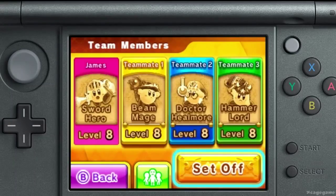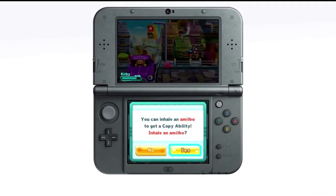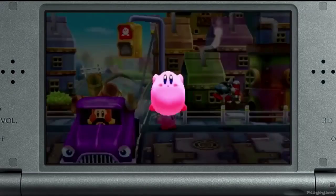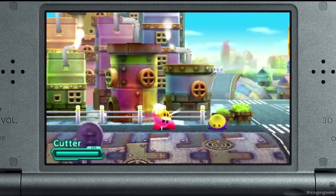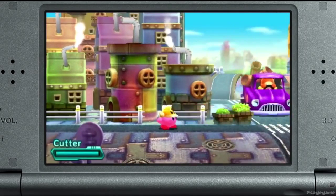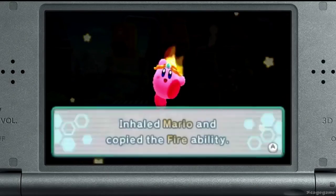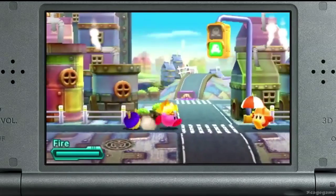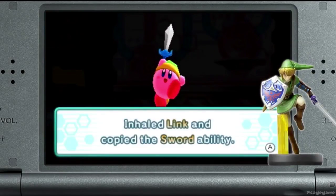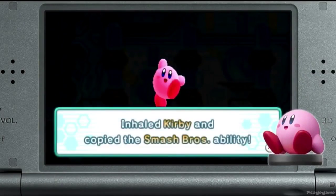You can also play alone with computer-controlled sidekicks. The game is also compatible with every amiibo figure. If you tap an amiibo, Kirby will get copy abilities in the game. Some amiibo will even give you character-specific abilities. For example, if you tap the Mario amiibo, Kirby will get the fire copy ability. And if you tap the Link amiibo, Kirby will get the sword copy ability. Why not try different amiibo to see what happens?